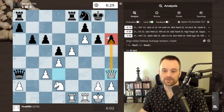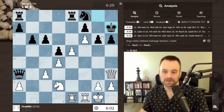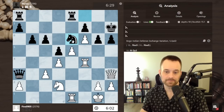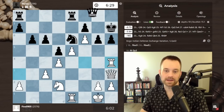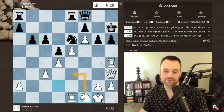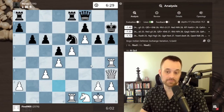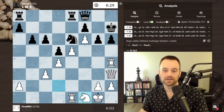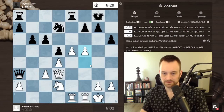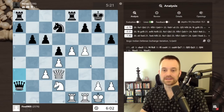I'd probably look to play f6 pretty soon here and see how black reacts, swing the rook over. This type of stuff is sharp — even though the engine is showing an advantage, if I misplay this it could easily reverse. Knight f1, trying for something like this, looks scary for black but there's a lot of play left in the position. Instead, queen takes a2.